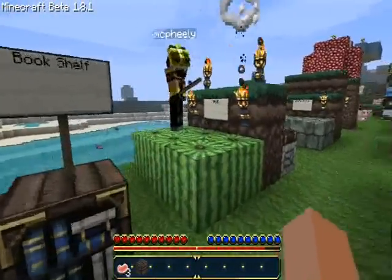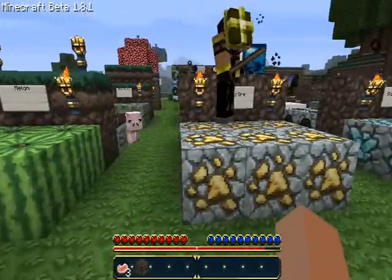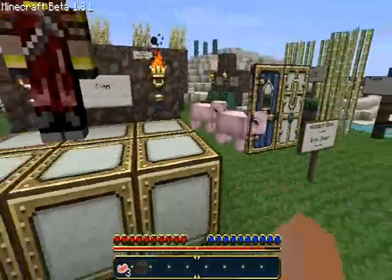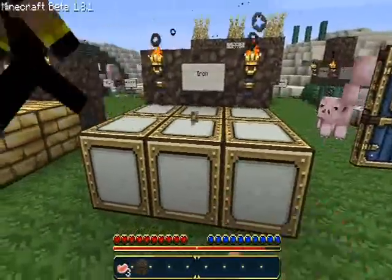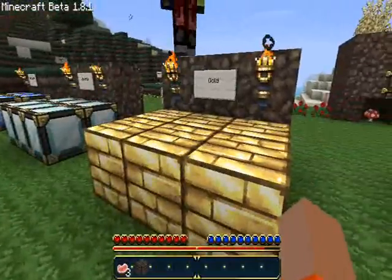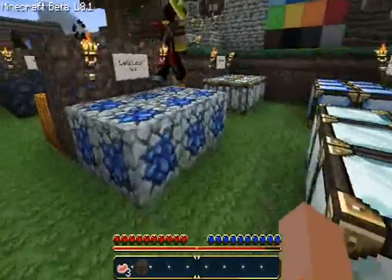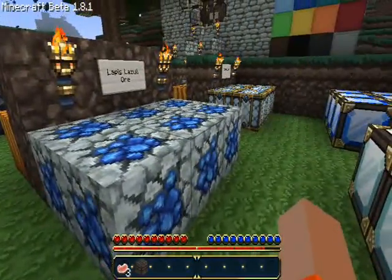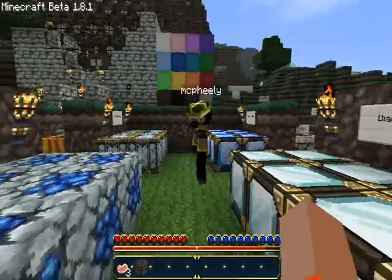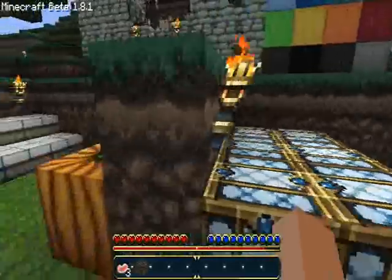Alright, here we got some melons — I love melons. Gold ore, diamond ore, iron block, redstone ore. Gold block, which I love more than diamond. Lapis lazuli — or however you want to say it, I don't judge you. Diamond block, glowstone, and lapis lazuli block.